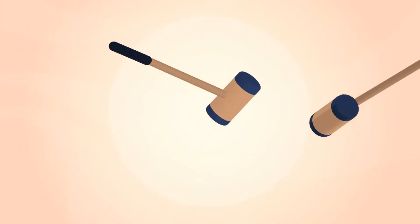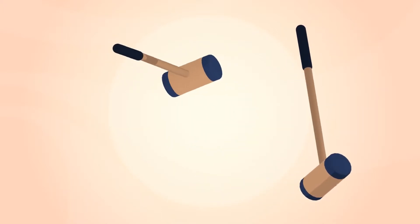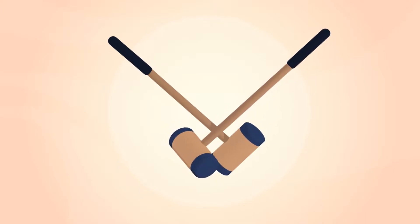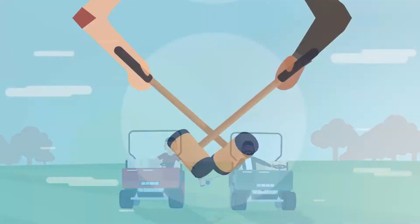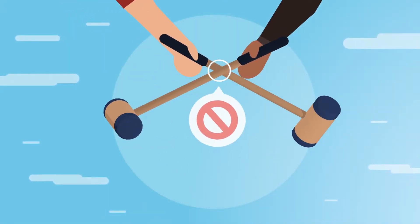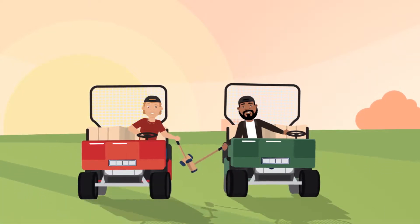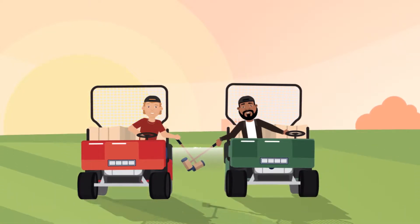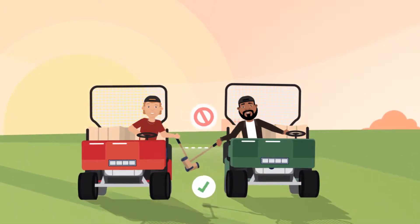The main defensive play is called hooking. This is done by making contact with an opponent's mallet to prevent them from hitting the ball. Contact between mallets can only be made on the lower 50% of the mallet. Never attempt to hook close to the hand or body of an opponent. Hooking can only be done when an opponent is in the process of making a swing at the ball, and only when the mallet is below the level of the seats of the carts.